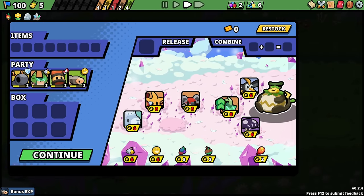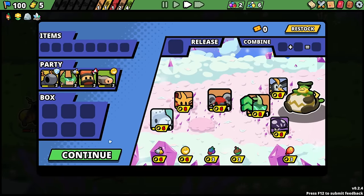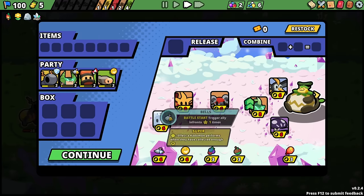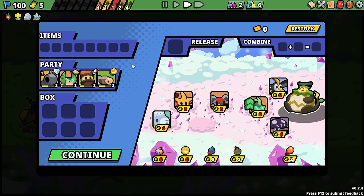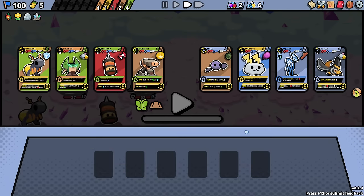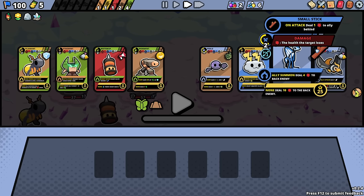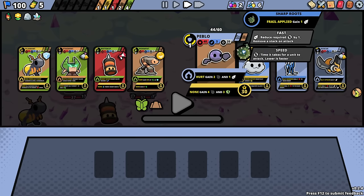Seems to be the case. They're already so low, but my head's gonna explode. I wouldn't mind that thorns one. The bell is great — they do their super again. On ally attack, gain one fast. On attack, do one damage to the ally behind. It's interesting with the Wormant as like a sacrifice play. When frail applied, gain a fast. I don't think I care about any of that.